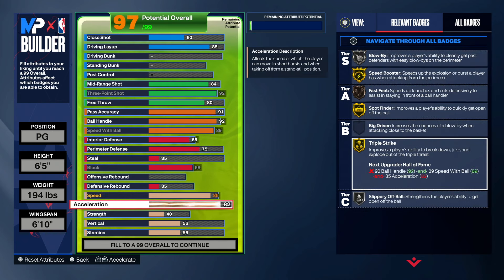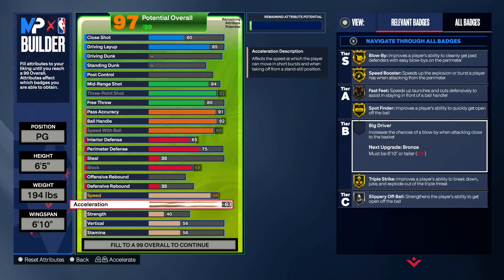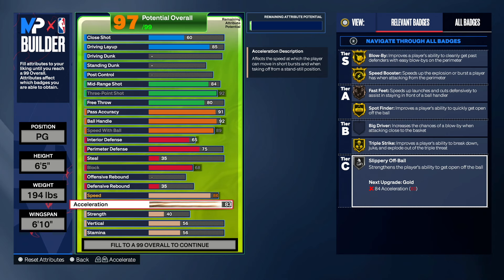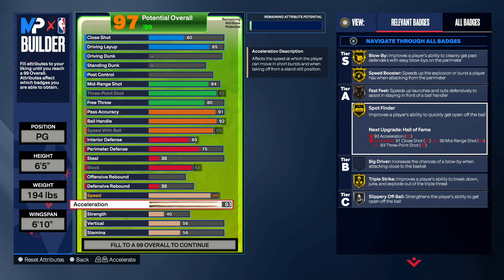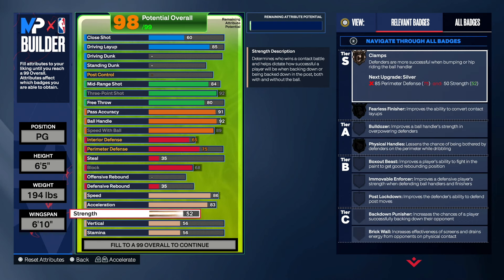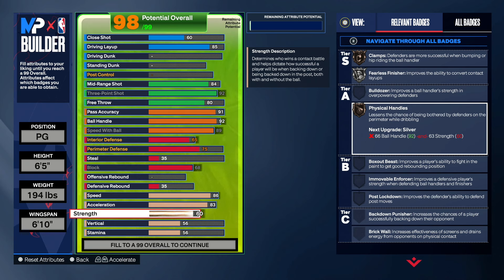Acceleration you guys want to go to 83 so we can get these badges. We get blow by gold, speed booster gold, fast twitch bronze, spot finder gold, triple strike gold, and slippery off-ball silver. That spot finder is crazy — people run into the paint, the defender backs out, and they pop back to the three-point line off the inbound. Strength you guys want to go to 60 — we want to be bumpy on this build. We also get physical handles which is very important for dribblers, clamps, and fearless finisher for our finishing.